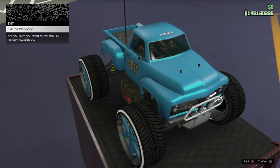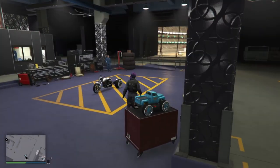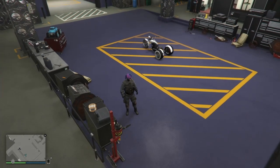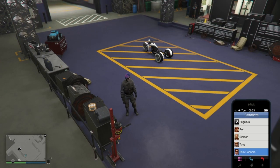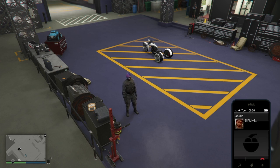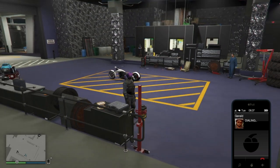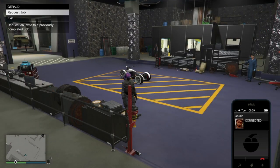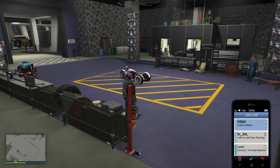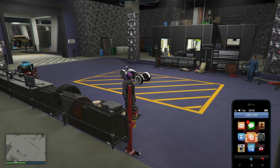Start off at your RC, press the right D-pad to bring up the menu to alter it, and all you need to do is back out of it — you don't have to change anything on the RC. Walk over to the area where I am. You need to have a mission on your phone at this point. I call Gerald to get the mission. You can get a Gerald mission or a Lester mission. Normally you get a Gerald mission within five minutes of being in a session, so by the time I make my way to the arena from the bunker, I always have this mission ready to go.